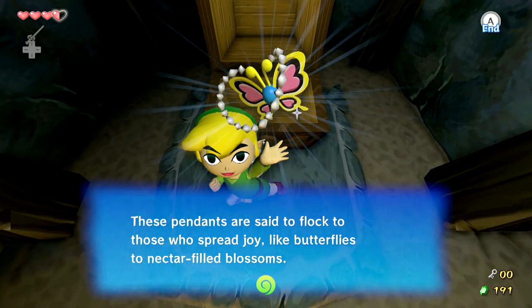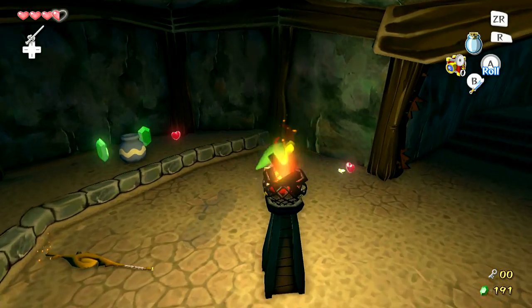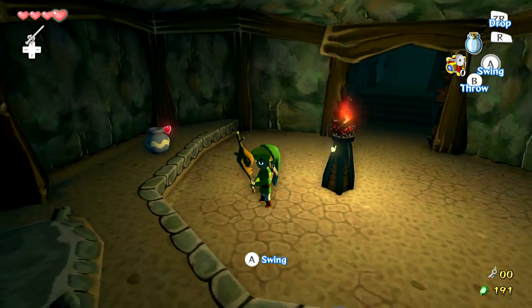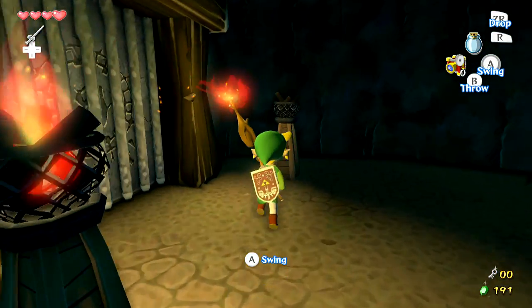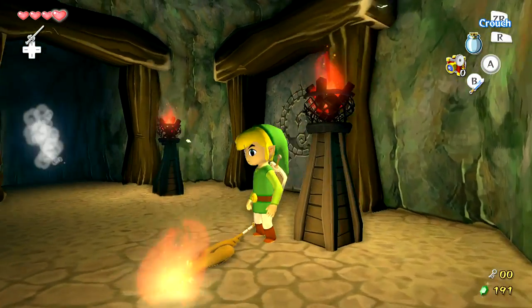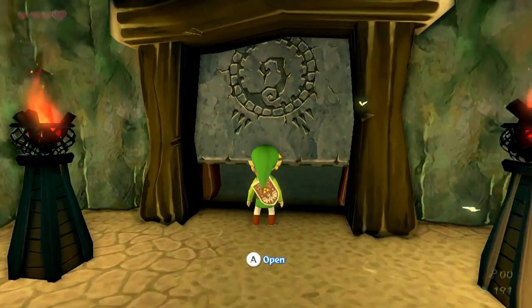We got ourselves another joy pendant — that's one of those optional treasure chests you don't have to get but can if you want. My Deku Stick ran out, but thankfully they don't burn completely in this game so we just reignite it, come over here and light these two torches, and that'll open up this door. There's nothing else in this area so let's head on through.